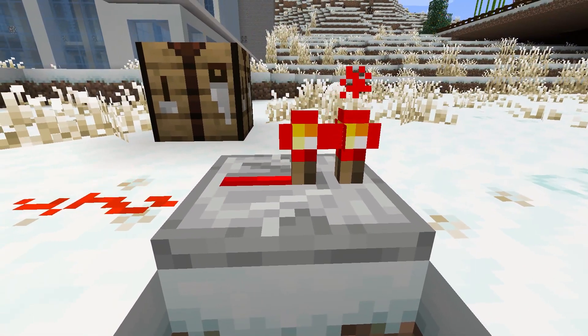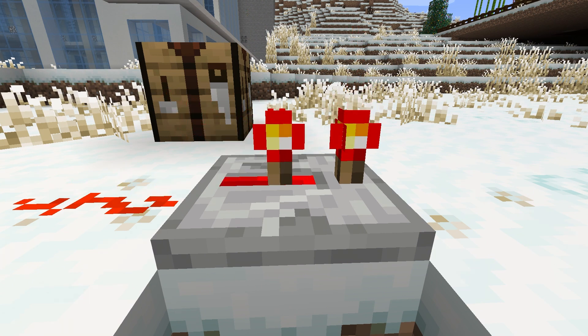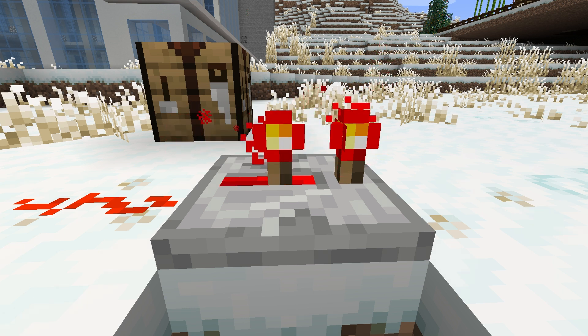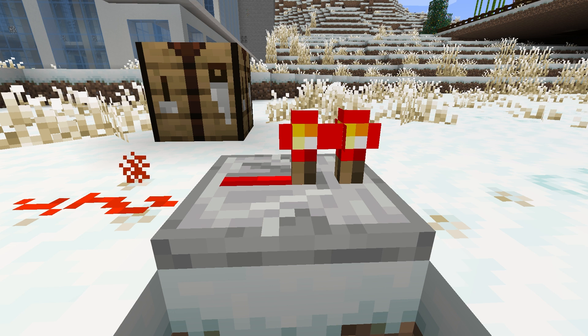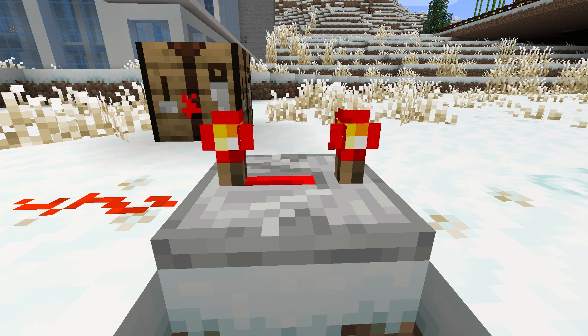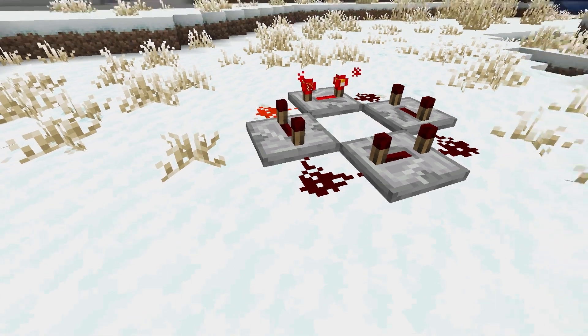Once a redstone repeater is powered, players can right-click it to change the signal delay. Three possible options are available, with each one moving farther away from the first torch. This represents the amount of time power flows through the redstone repeater, so shorter is quicker and longer is slower. One of the best features of redstone repeaters is the ability to create infinite loops of power.